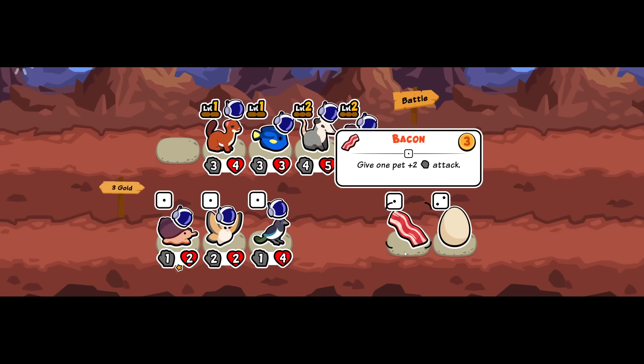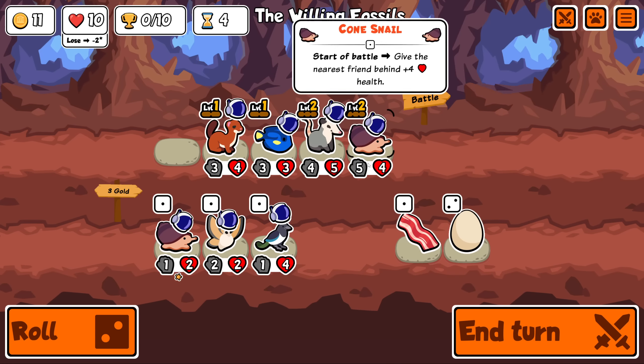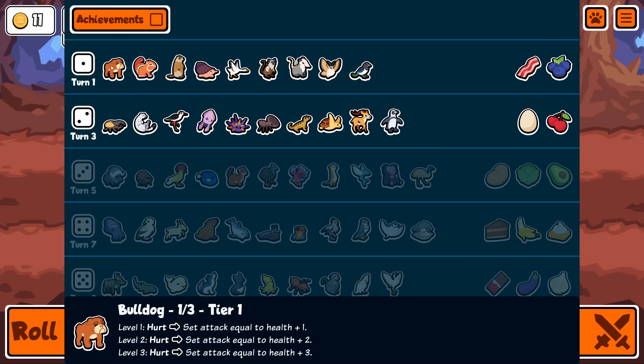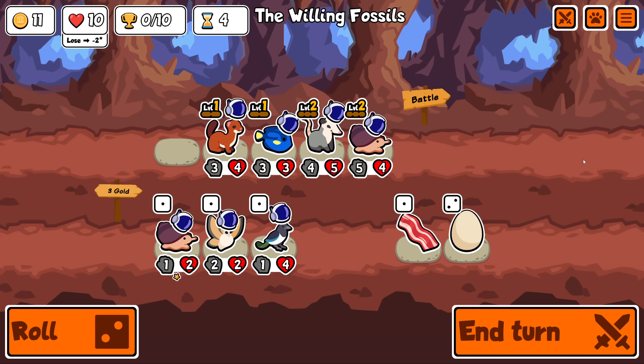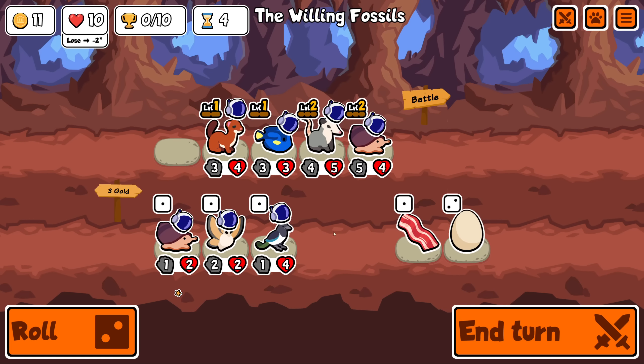Bacon isn't as decent as peach or apple, except with cone snail - then it's decent. The bulldog: when it gets hurt it sets its attack equal to health plus one, so it takes damage and rescales its attack. Props to people optimizing the poison dart frog strat - there have to be better things though. I hope it's not full of people doing grizzly bear scum in the late game. I'm surprised I haven't seen it that often.